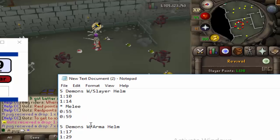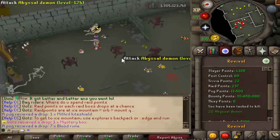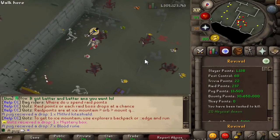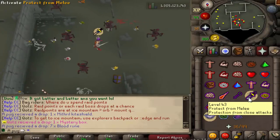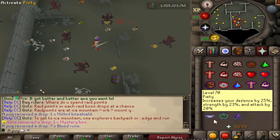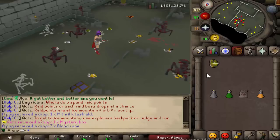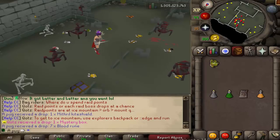Looking at the numbers, it's pretty comparable overall. For range with the Slayer Helm it was better, but for melee it seems to be worse. I feel like the Slayer Helm needs to be buffed. Because of the difference between melee and range results, I'm actually going to try magic now. The Slayer Helm is clearly working and is on par with the comparison item, but the whole point is the on-task boost it's supposed to provide.